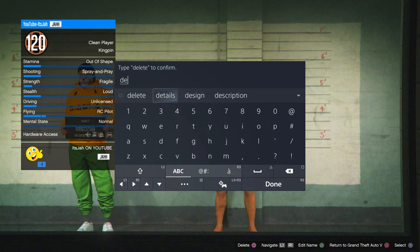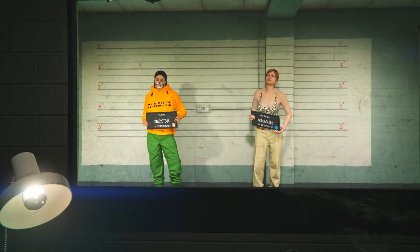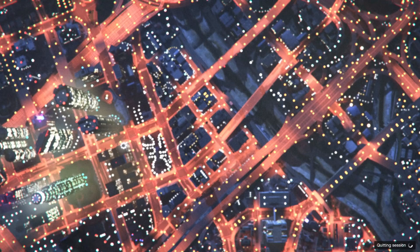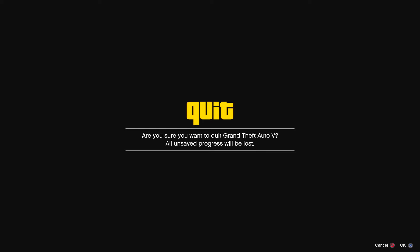Once you've loaded into choose character and you're back in the character selection menu, delete the male character you were just on — press square or X depending on your console, type delete to confirm. Once your male character is deleted, hover over your female character and return to GTA 5 story mode. If you're on the next-gen version of GTA, you'll need to join a friend in a different targeting mode, accept the first alert, and it should kick you into story mode.